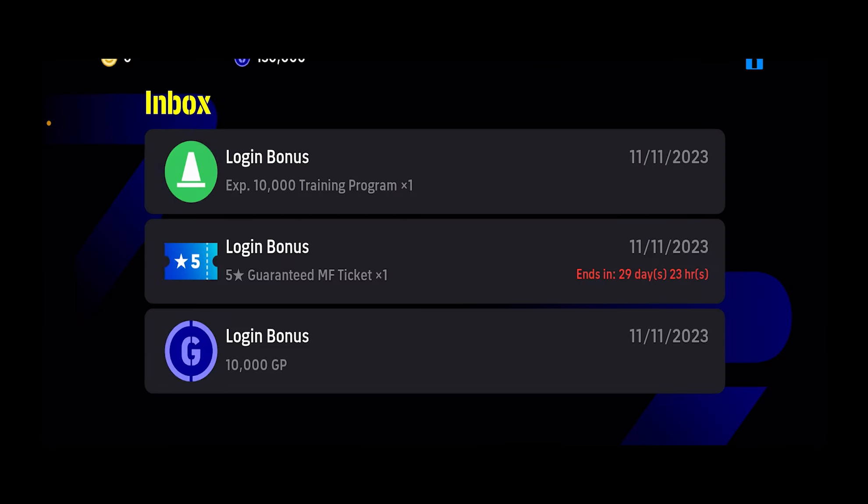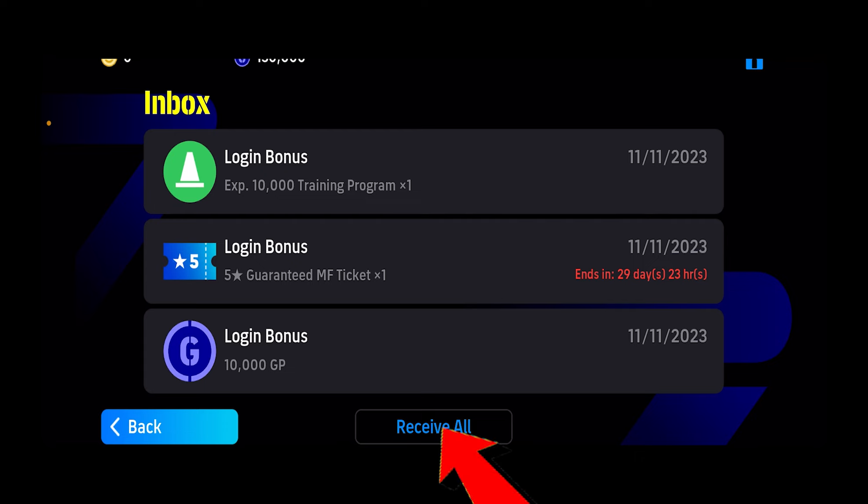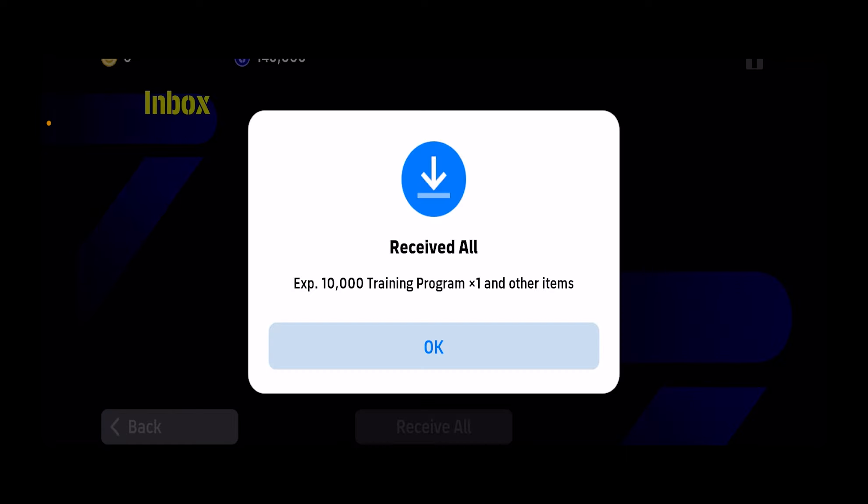My mail has three notifications, so I'm going to click on that. Once you're inside mail, you can see the option called Receive All. Click on Receive All and all of the coins in your mail you're going to receive. Click OK and you're done.